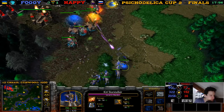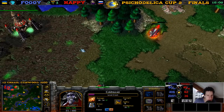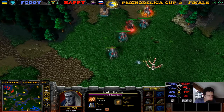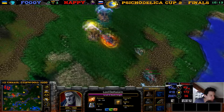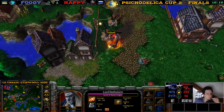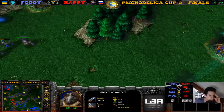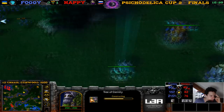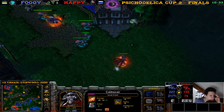Nice Dispel here on skeletons. This is back — Happy is only 20 supply behind. There are some skeletons, the Lich eats a skeleton. When do we get bears? Does she have a Healing Scroll? There's a bear — oh, a dead bear. He's going to be at Tree of Eternity in a little bit. Happy coming with another attack — as long as the Warden is all he has to worry about, she's over here.